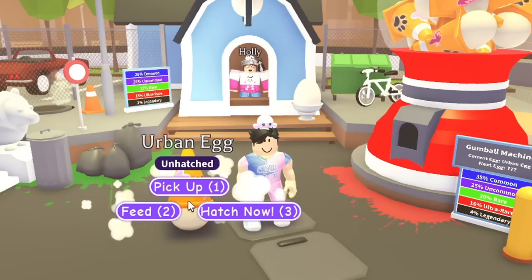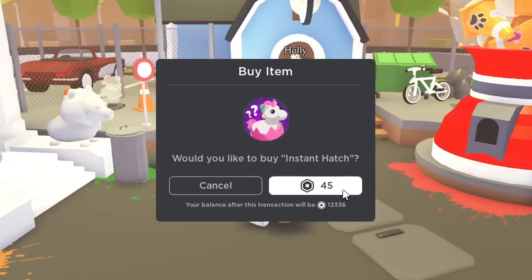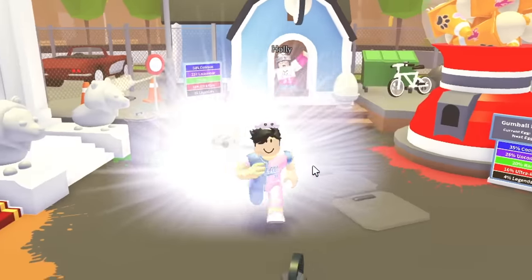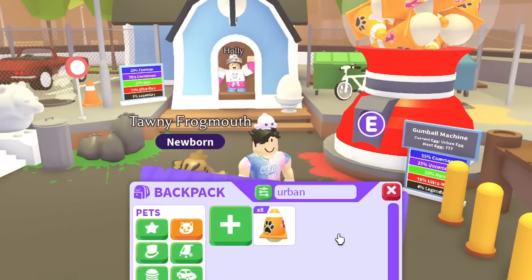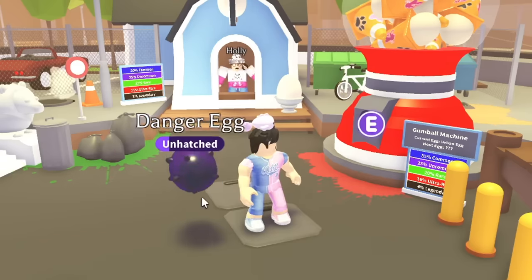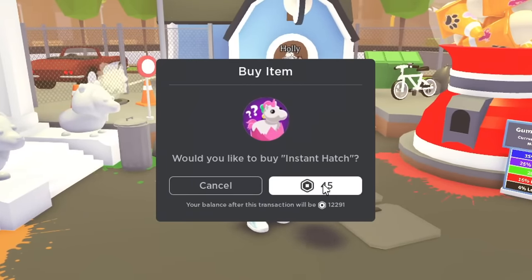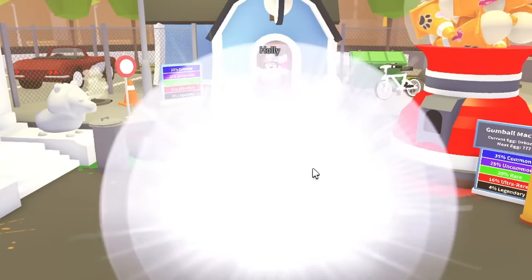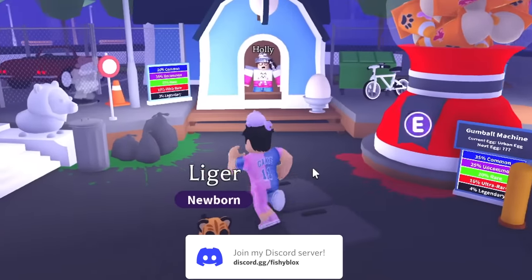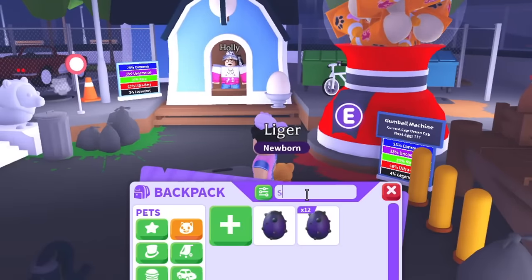Urban egg now — please don't give us a legendary, I at least want to make it to the farm egg. Imagine getting a crow or an owl. We got an uncommon pet, not bad. This is the one where we got something good last time — the danger egg gave us the dinosaur pet. Please do not give us a legendary. We got a liger, a common pet.